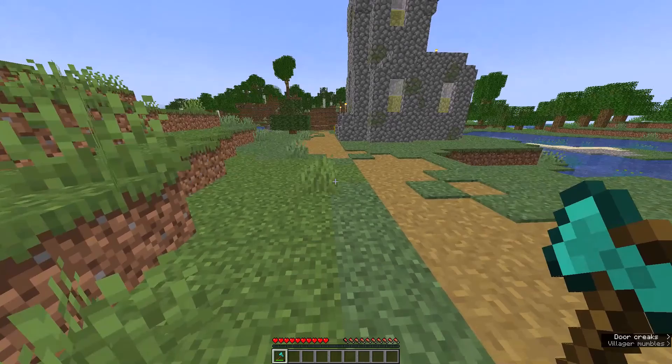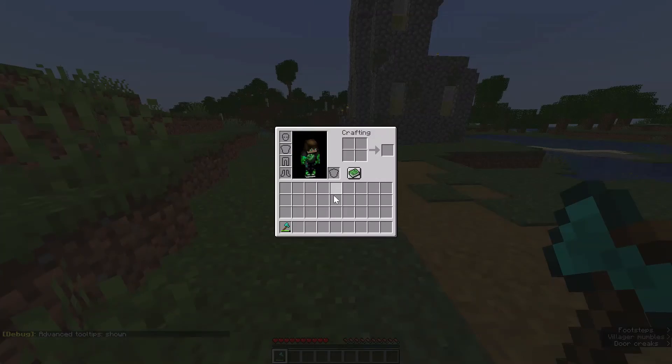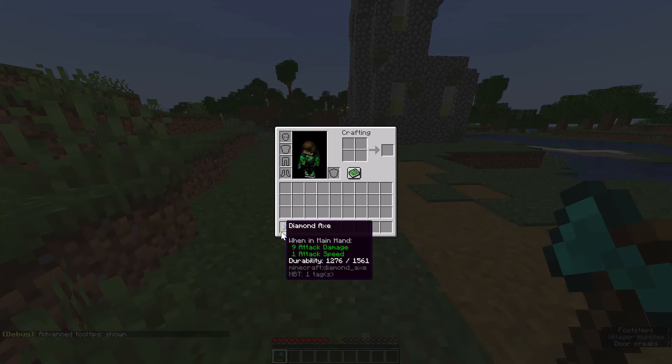If you want to know what durability you have, press F3+H and it will say in chat 'tool tips'. Then if you hover over your weapon or tool, it will show the durability.